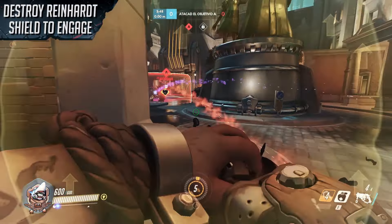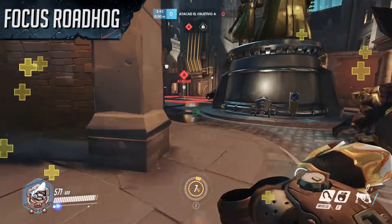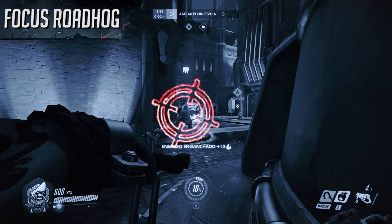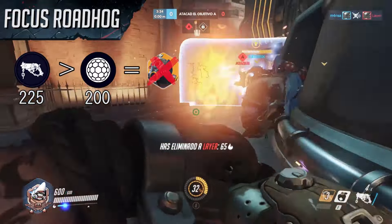In this moment, I am trying to focus down the Reinhardt shield so that we can begin to engage. After the Reinhardt disengages from taking too much shield damage, I go for a hook and pull the enemy Roadhog into our team. Roadhog's shotgun does a total of 225 damage, able to break Zarya's bubble instantly and ensure the kill.